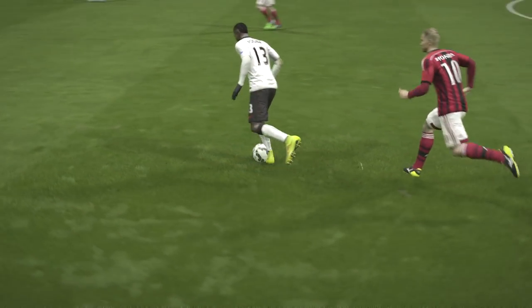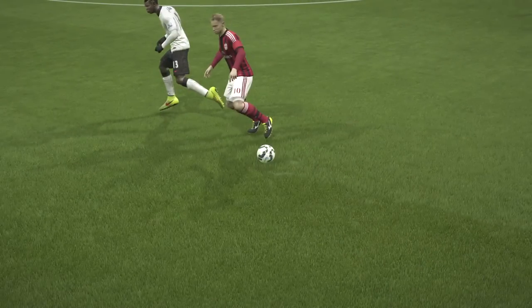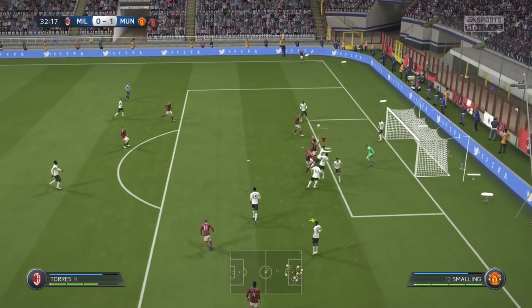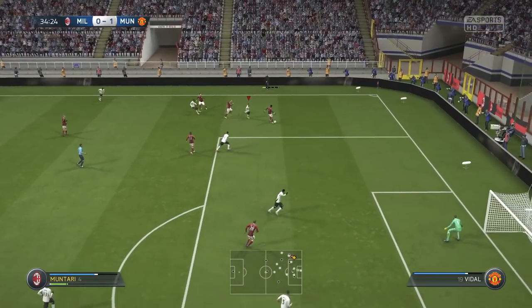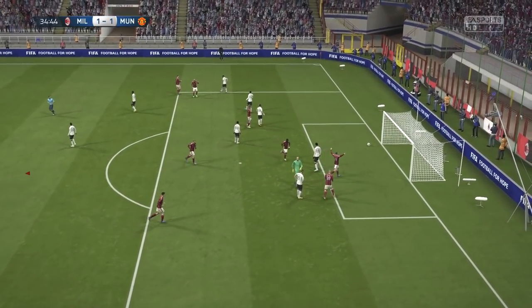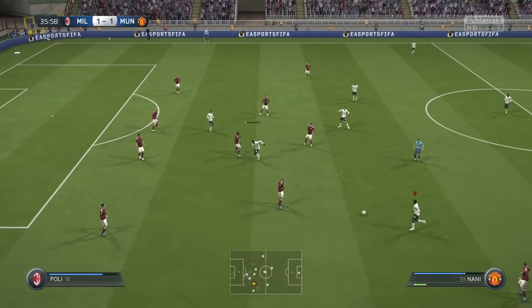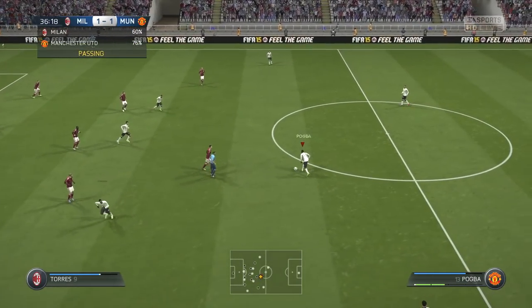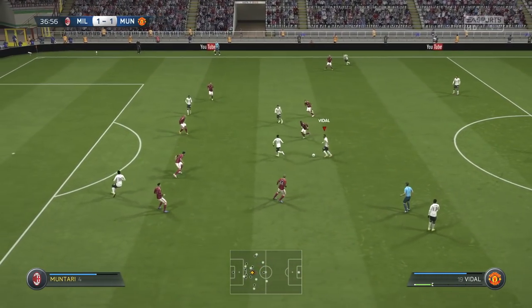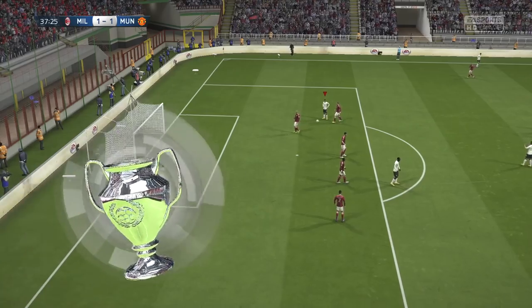Pogba's on the ball and he just goes walkabout. Honda whips in a cross — what a save by De Gea. Torres plays it to Montari who puts in a cross, and it's a goal — well done Bonaventura. It was about time; AC Milan had been turning on the pressure. Look at Lukaku's dribbling — it feels so good, not clunky, not robotic, it just works the way it always should. These long shots are crazy in this game because they always dip at the last second.